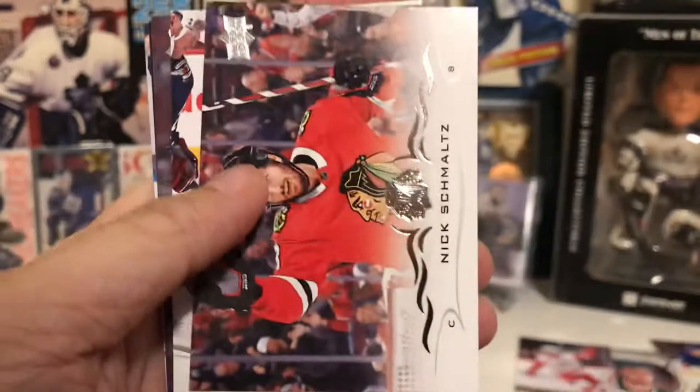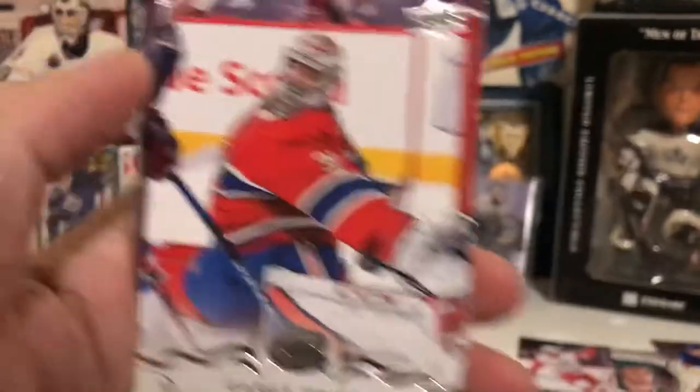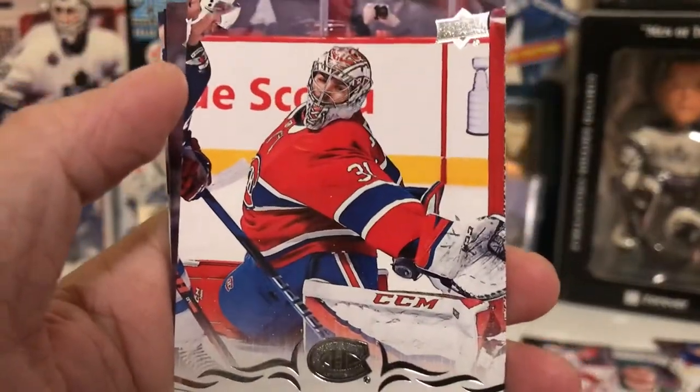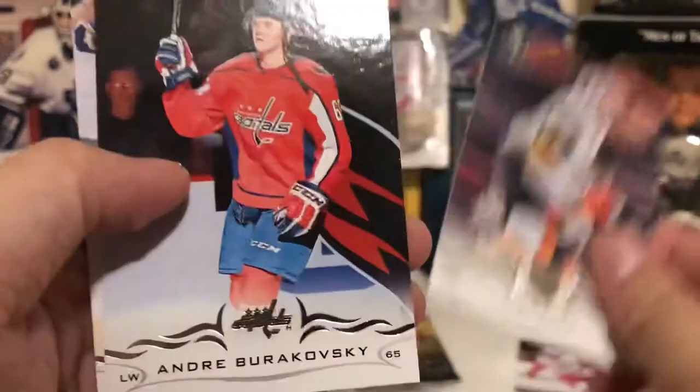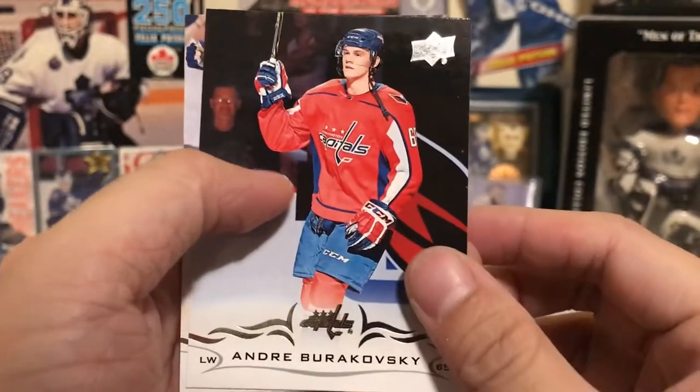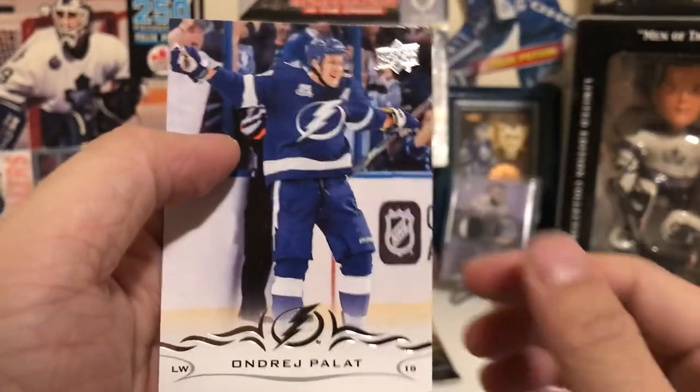Fifth pack: Jake Dabrusk, Nick Schmaltz, Carey Price — check out that extension, nice save — Yori Lettera, Connor Brown, Alex Tuck, Andre Burkowski, and Andre Palat.